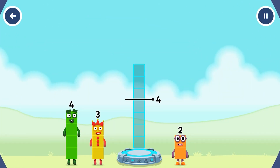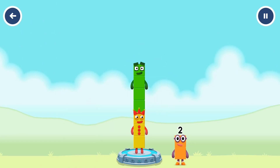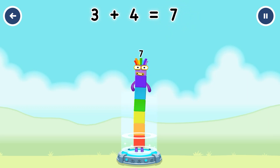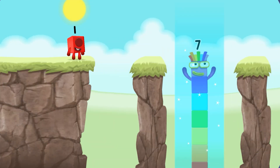Add number blocks to make seven. Three. Four. You solved it — three plus four equals seven. Seven.